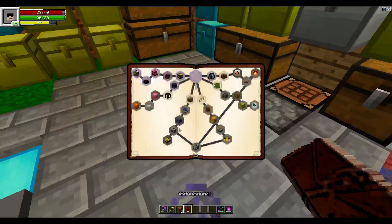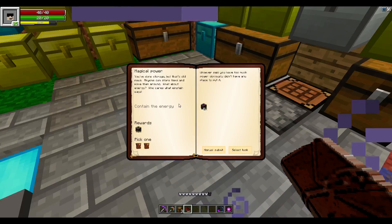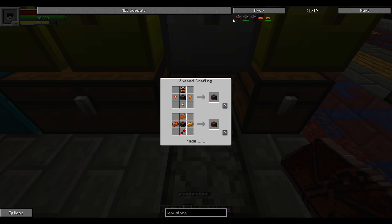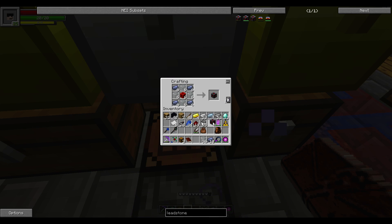Next step is a leadstone energy cell. 'You've done storage - what about energy? Whoever said you had too much power didn't have a place to put it.' Leadstone energy cell is a frame, block of redstone, glass, and lead. Pull the glass out of the oven. Now we need copper and electrum - there's the electrum from the smeltery. Let's make a coil and then the cell.